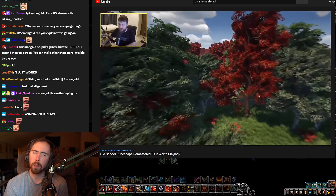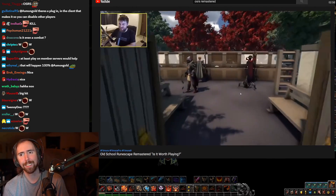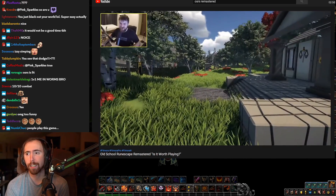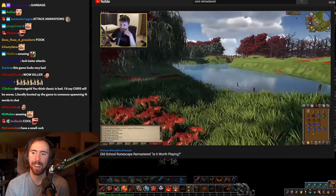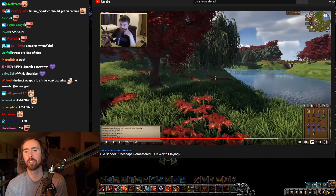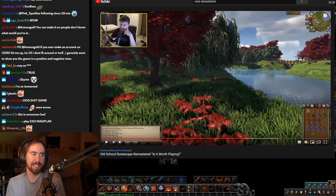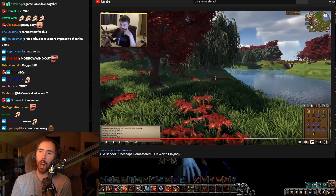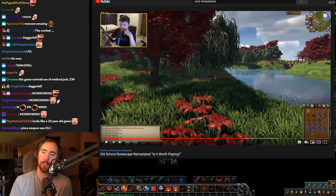So apparently OS Remastered comes with a cinematic camera mode. Look at that - that looks amazing. And it also comes with a first person mode as well. First person - oh great, maple log, woodcutting. It's like a Morrowind patch. Yeah, it's just like Morrowind from back in 2001. Oh my god - is this Skyrim? Is this Skyrim? Oh my god, man, I knew I liked this game.